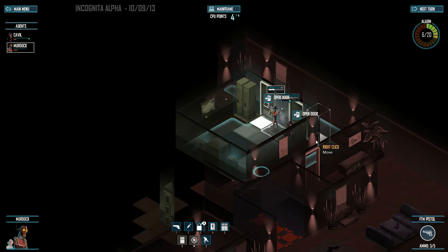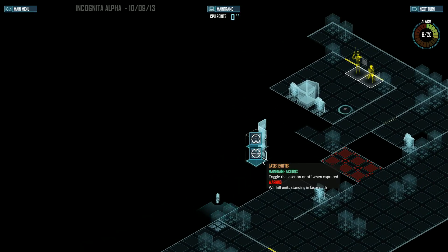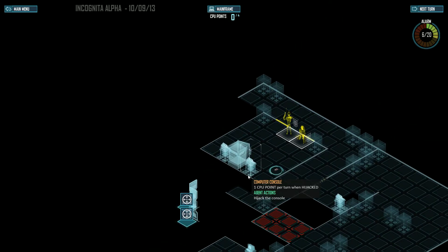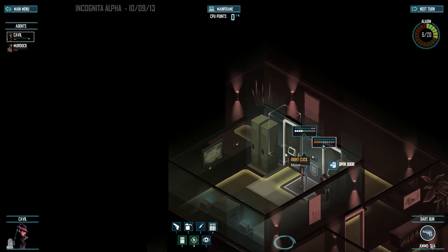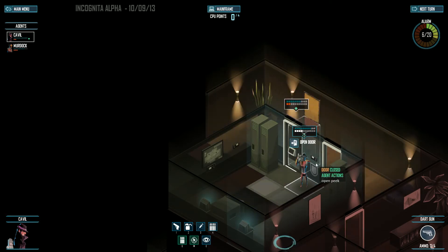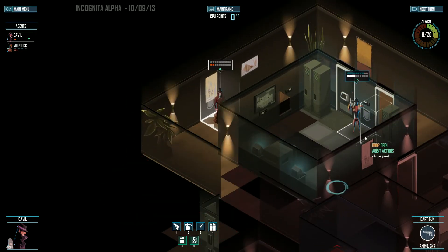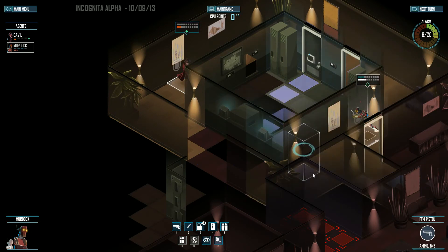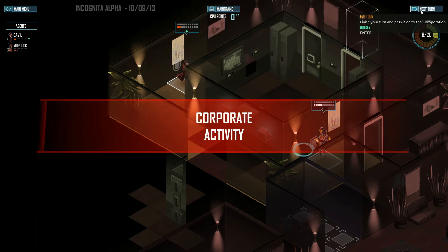I'll hijack these consoles. I believe these laser grids are usually where agents are held, so that might be somewhere I should head. Let me peek around the wall — this looks safe for the most part. I'll have this guy go the other way. I'm sure there's a lot to this game that I haven't even gotten to yet, and things I have gotten to that I haven't mentioned in the video — hopefully I'll cover almost everything though.